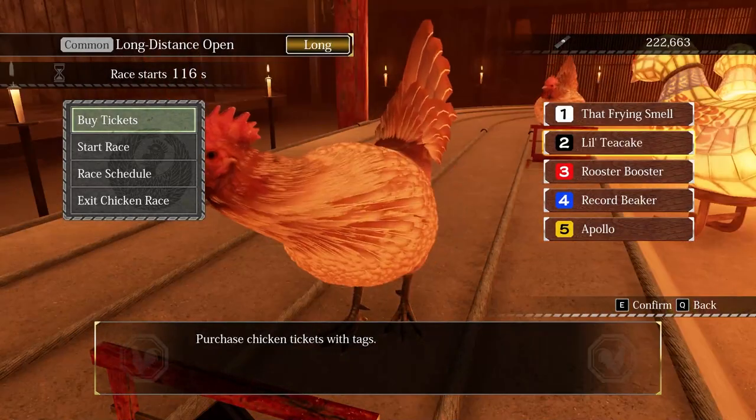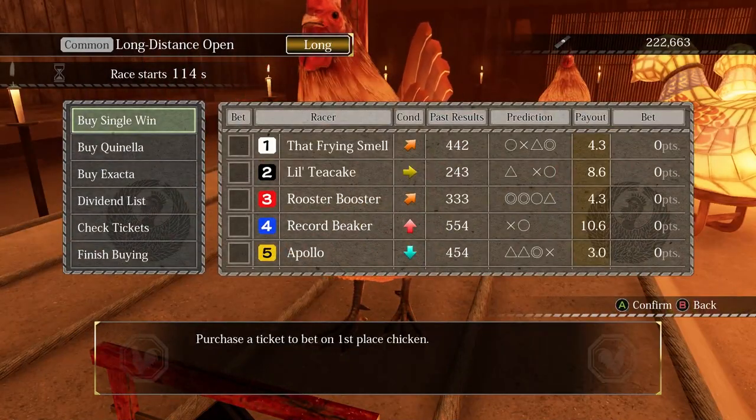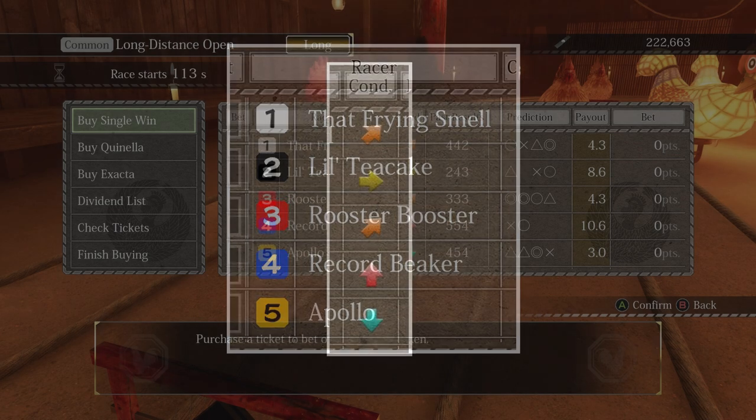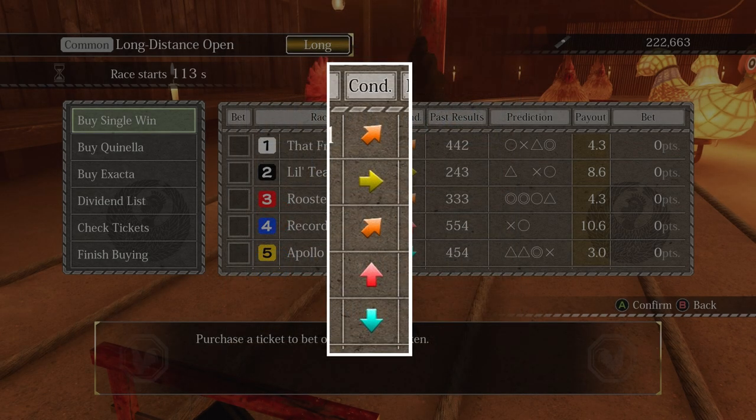Select buy tickets and you'll get a menu with a lot of information. Starting from the left, skipping bet: the racer column shows the chickens running this race. Each chicken has different patterns and behaviors that make them different from one another, so keep an eye out on one or two that keep winning. Con is the condition of the chicken, which determines if they'll speed up or slow down at certain points in the race.